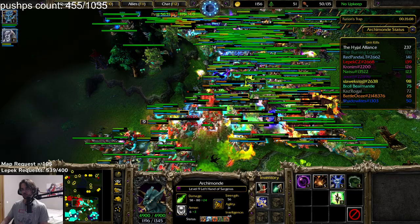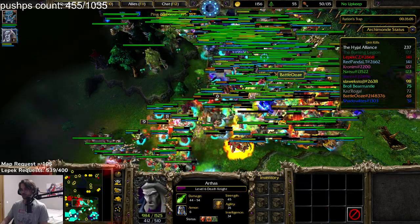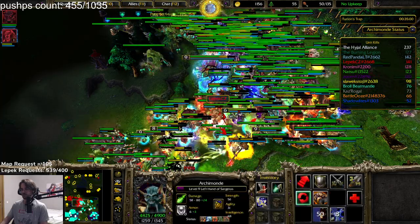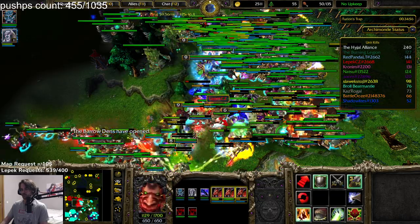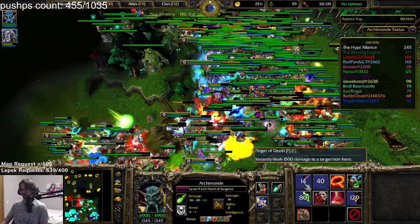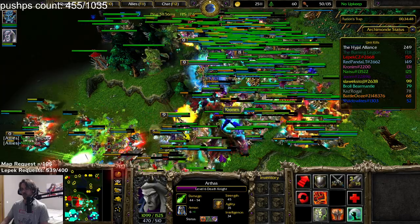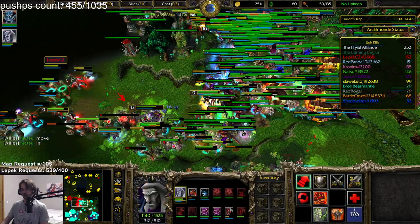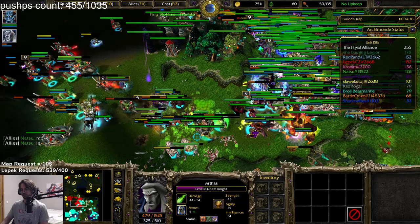My allies are the ones who need to dispel. I have only one DG. Spells, spells, use spells. Chain Lightning I need to use like every 15 seconds. We need to move in.